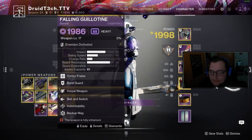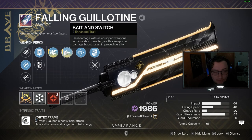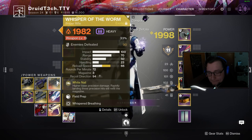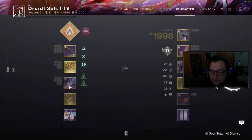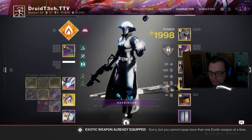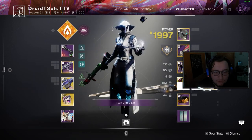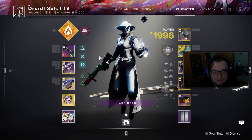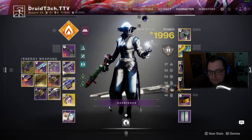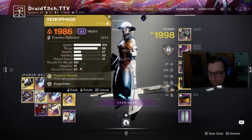For heavy, I have a movement Guillotine with enhanced Eager Edge, just for movement and transitioning. Then I have a DPS Guillotine with Bane Switch and Vorpal — I didn't get Surrounded but this will work. We're thinking there might be a swordable boss, and we even have someone who got Ergo Sum with Wolfpack Rounds. For Whisper — using that for long range. I don't have a linear, but I have a backup linear if needed. If I can't use Whisper the Worm, I have Xenophage as the overall go-to.